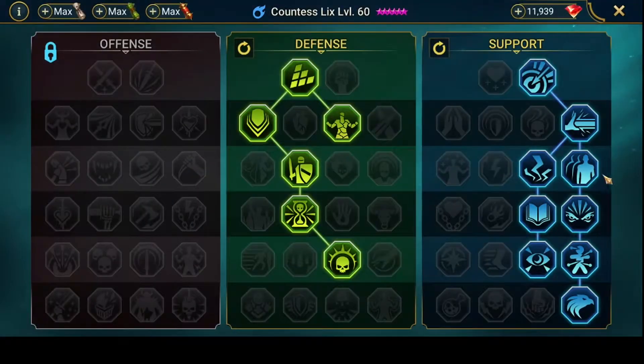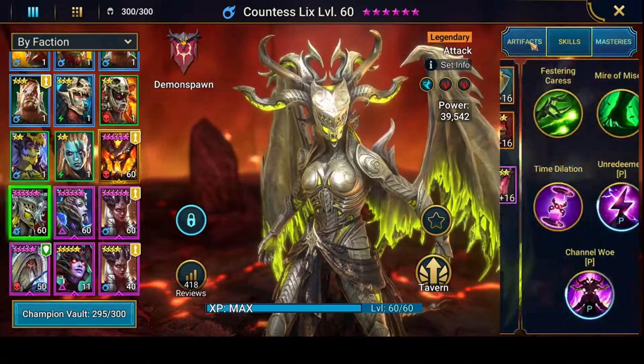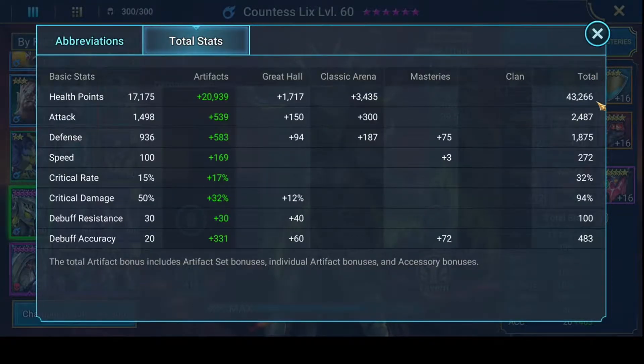Just Retribution and then accuracy down here — now this is an arena build, so by using arena gear she can hit hard. But again, like I said in the guide, just build her with good HP, reasonable defense, speed, and accuracy.